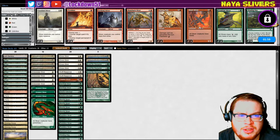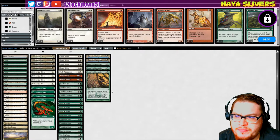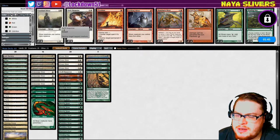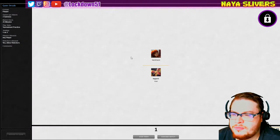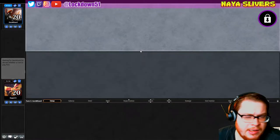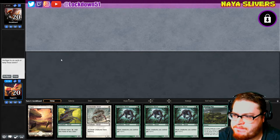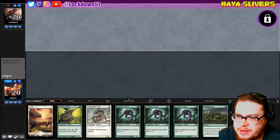Maybe just bring in more creatures — bring in a Heart Sliver, maybe I'll do that. I'm not sure, it's a mixed bag — let me know what you guys would do in the comments. Let's see if we can redeem ourselves here a little bit. Not with this hand — I would love to keep three lords and a refill but if only Gemhide was a forest that would be a really good hand. We'll mulligan.